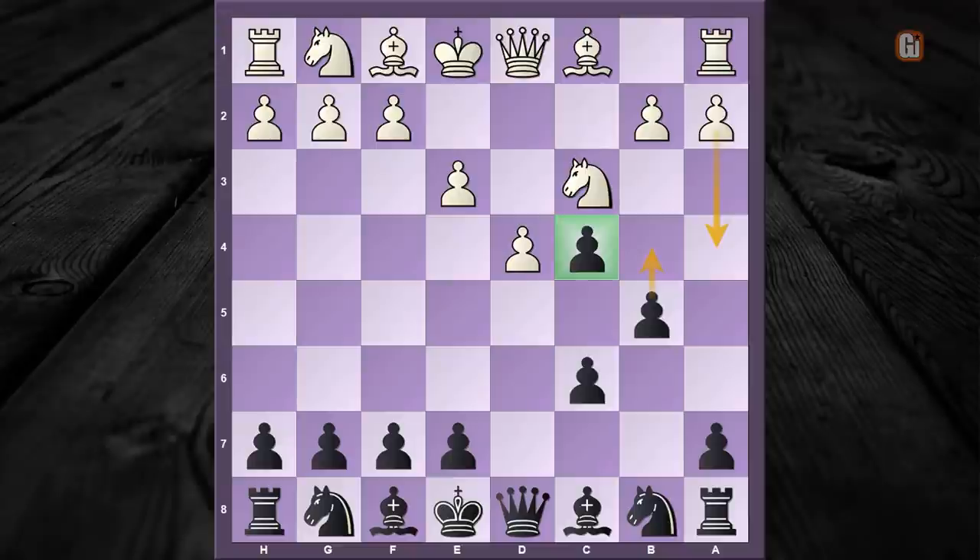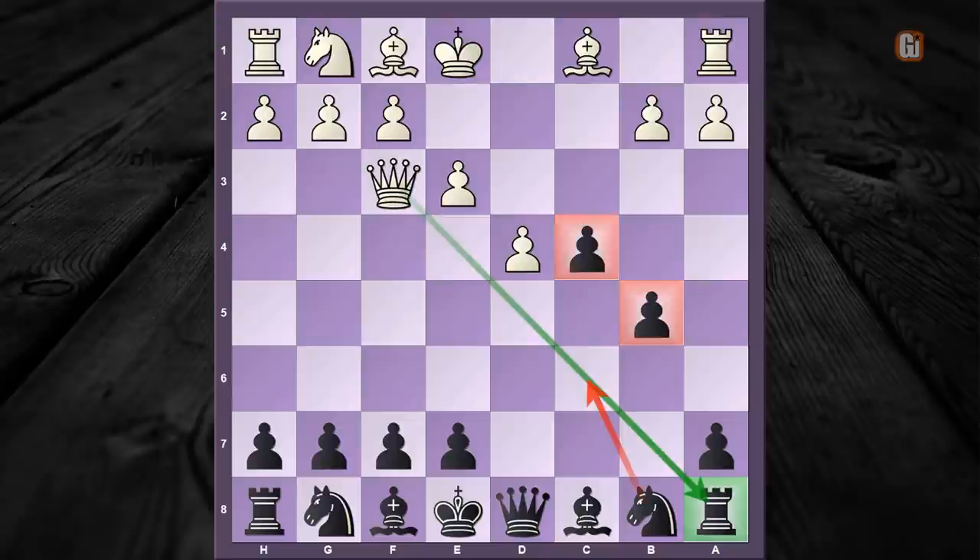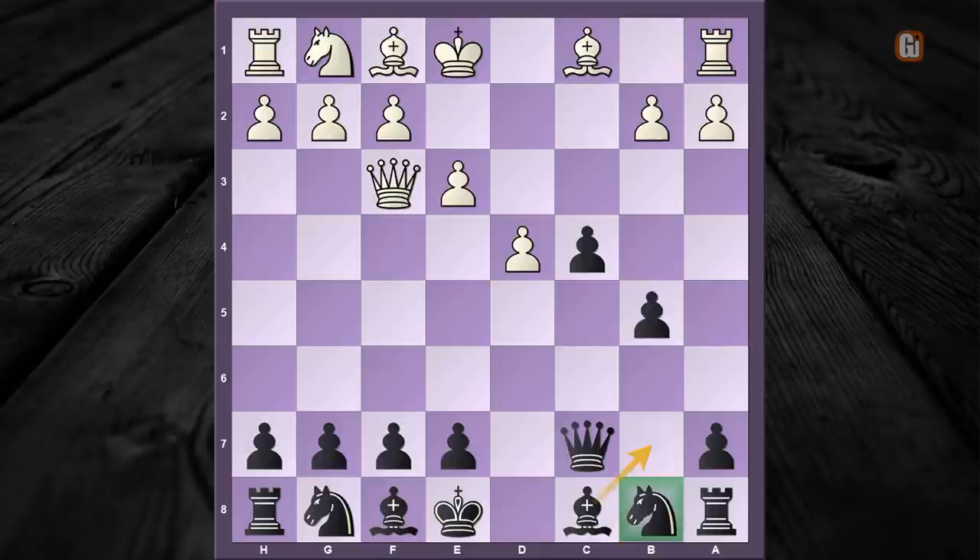That's it guys — I hope you've enjoyed and learned this wonderful trap in the Slav Defense. Remember: when your opponent continues with the theoretical move knight captures b5, don't forget to punish him with cxb5, queen to f3, and the modern move queen to c7. This allows white to grab the rook in the corner, but after bishop to b7, it is only white who is fighting for survival or losing the queen. Thank you for watching — feel free to like, subscribe, and comment, and I'll see you in my next episode!